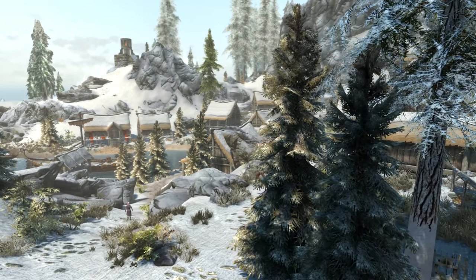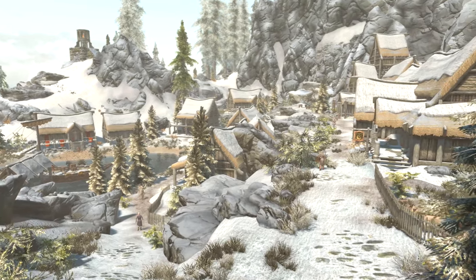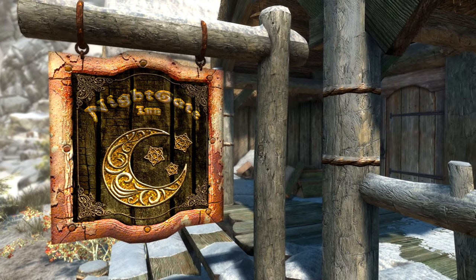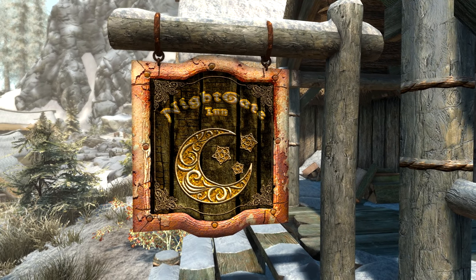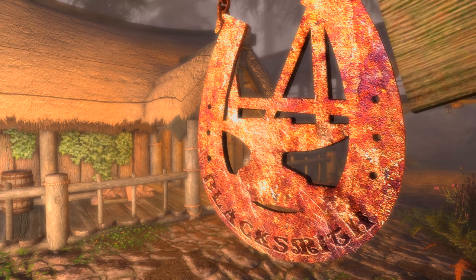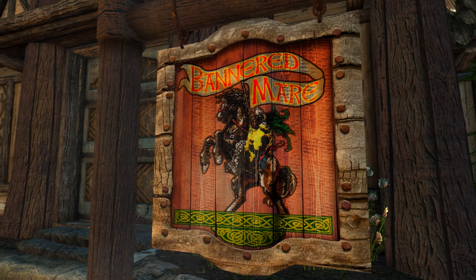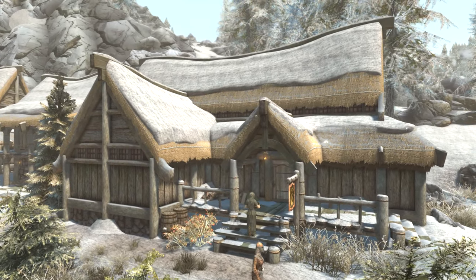Now we'll be headed to Dawnstar, where the wintry grips of the northern shores hold tight and staying warm is a priority. Where better than inside the local inn? The inn in Dawnstar is called the Windpeak Inn, but if we take a look outside, the wooden sign advertising the Windpeak Inn says something completely different — the Nightgate Inn. All around Skyrim, the various inns, establishments, shops and stores have different wooden signs out the front. Each place has its own unique sign, whether Skyrim is modded or not — except for the Windpeak Inn. And before you ask, no, it's not mods doing this. Vanilla Skyrim has the same issue.